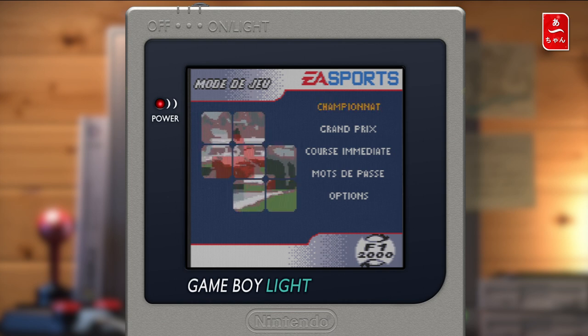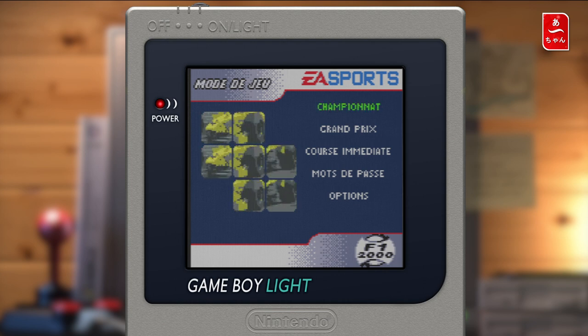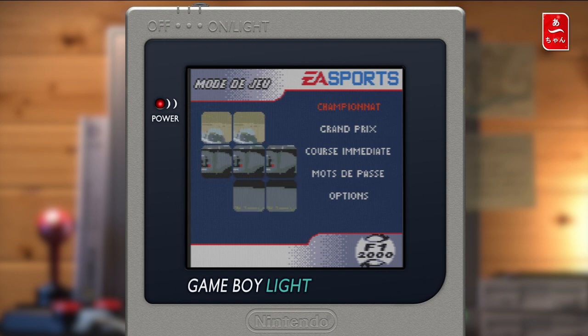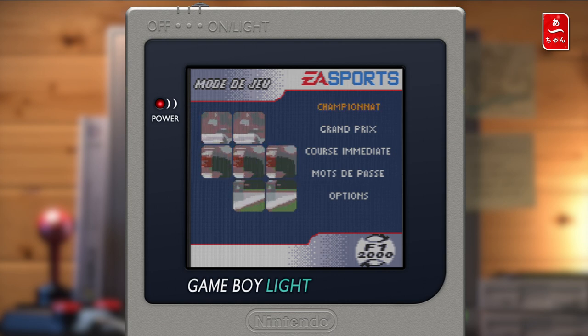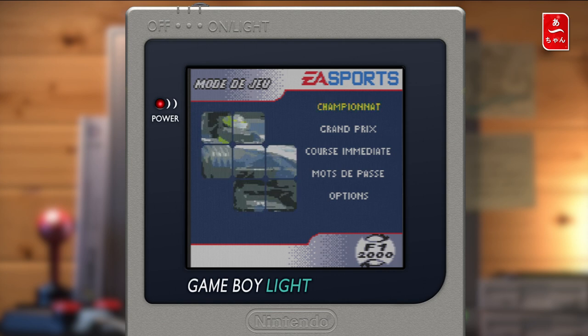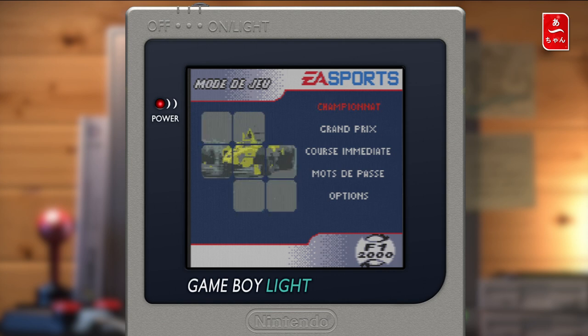Et donc un jeu fort monstrueux par rapport aux capacités de la console, c'est vraiment un truc de fou. Déjà regardez, on est sur Game Boy et on a une vidéo en fond. Certes la vidéo est au format même pas 144p — on doit être au format 25p — mais on reconnaît la voiture de Coulthard, on reconnaît la Williams de Ralph Schumacher, on reconnaît la Jordan aussi.